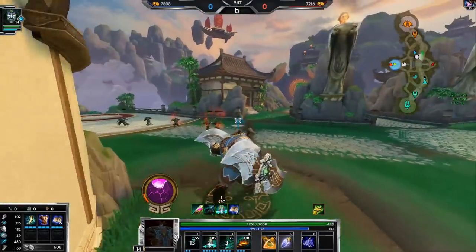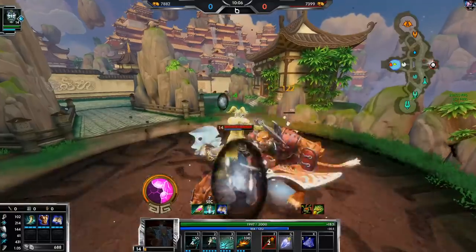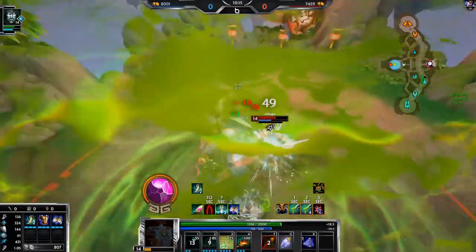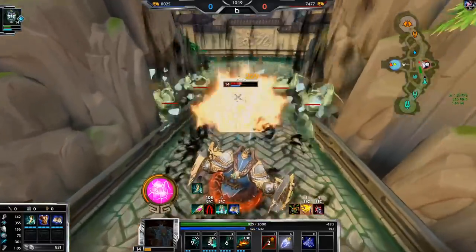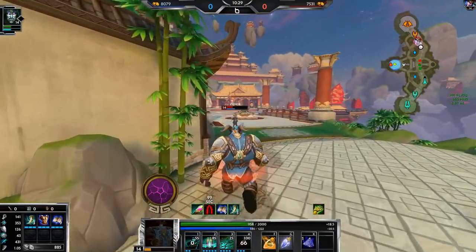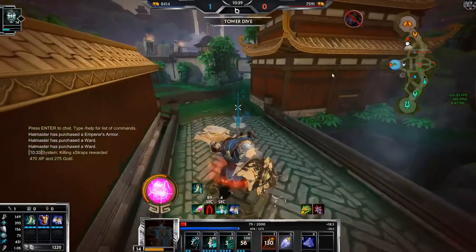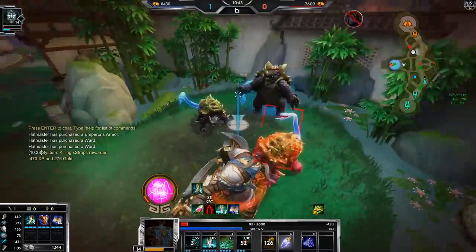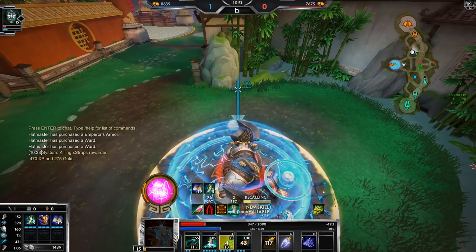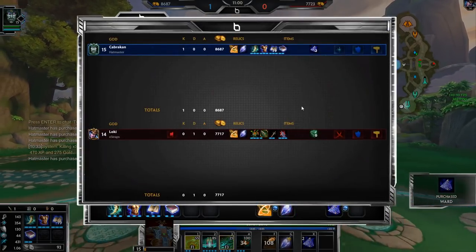I'm gonna start putting more points on my one as well. Let's go take red buff — his ultimate is down. I don't have enough damage to use Blink unless I know I can go for him. Wait — I'm not dead? What? There's no way I live that! I've had so many times I've died to tower where I definitely shouldn't have — I feel like I achieved death there but somehow survived.